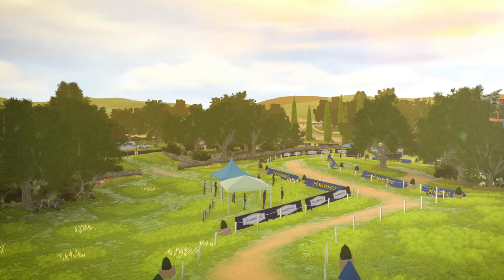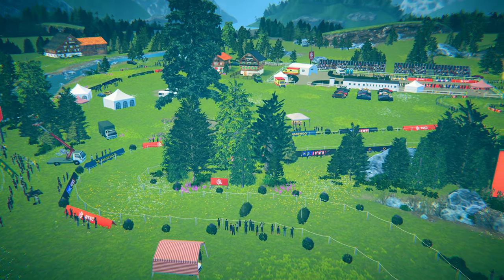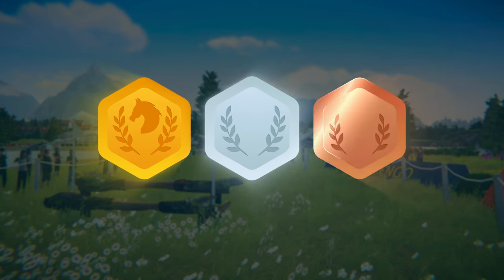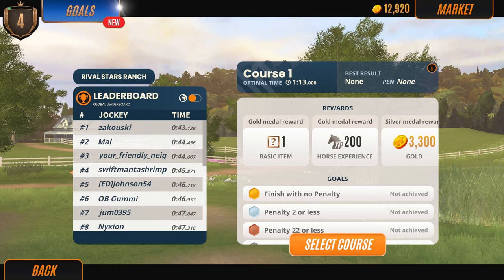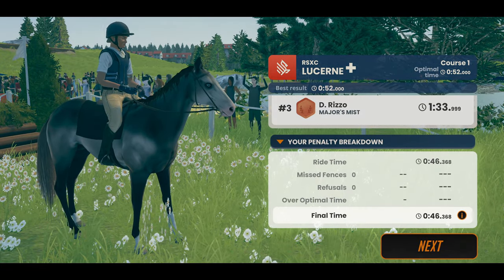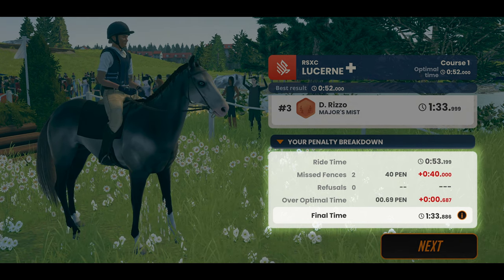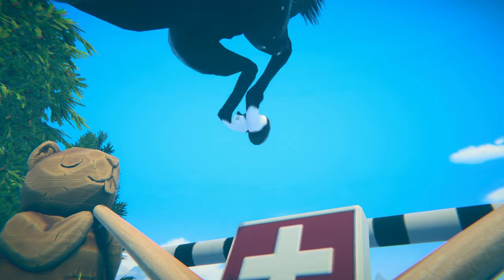There are plenty of different courses to tackle, including those on your own ranch and even some in scenic Switzerland. Every cross country course has a gold, silver, and bronze medal to win based on where you place in the leaderboard. In the PC version, you can also compete with other players on the global leaderboards. Your final time is based on the time it takes to complete the course, plus added time for any penalties you get from making an error.